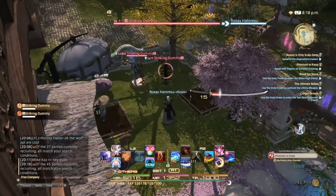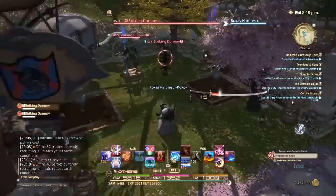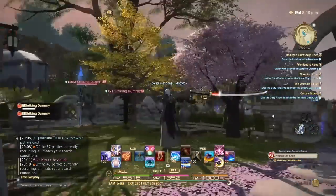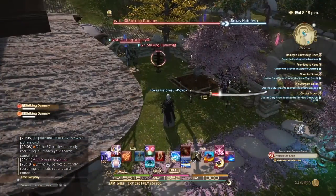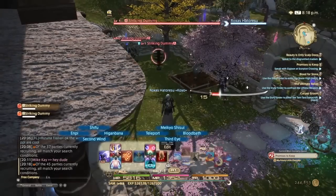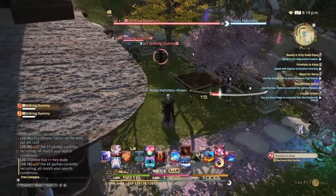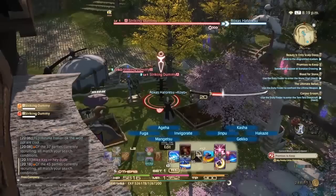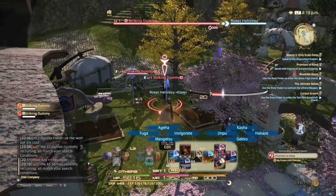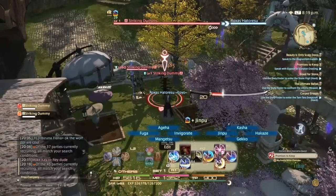But yeah guys, like I said, Samurai is real basic, real simple so far. It's definitely a good class. Now I'm going to show you guys my personal rotation and opener — how I start off this class. Now I know you guys remember NP — it's the ranged attack. The reason I use NP is because that helps build up my gauge too. So I always start off with NP, especially when an enemy is far away from me.